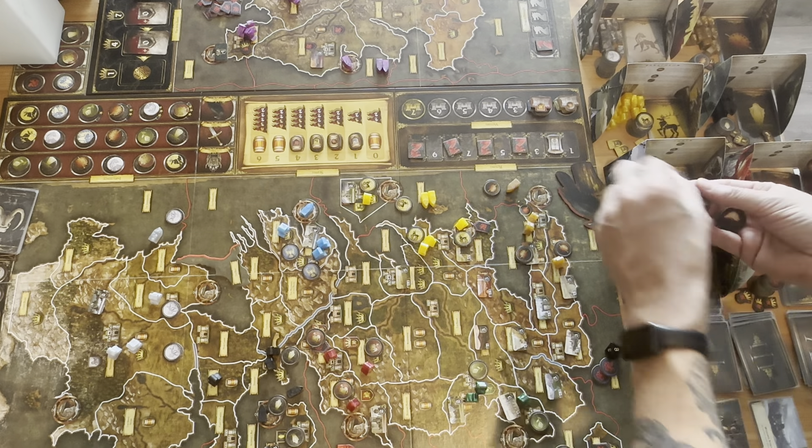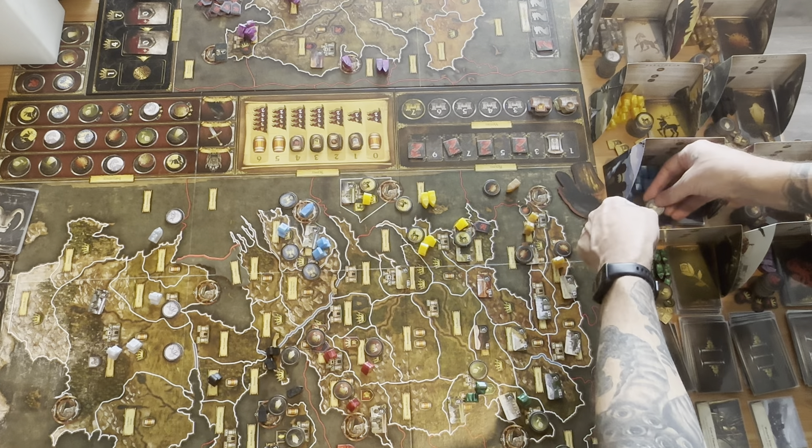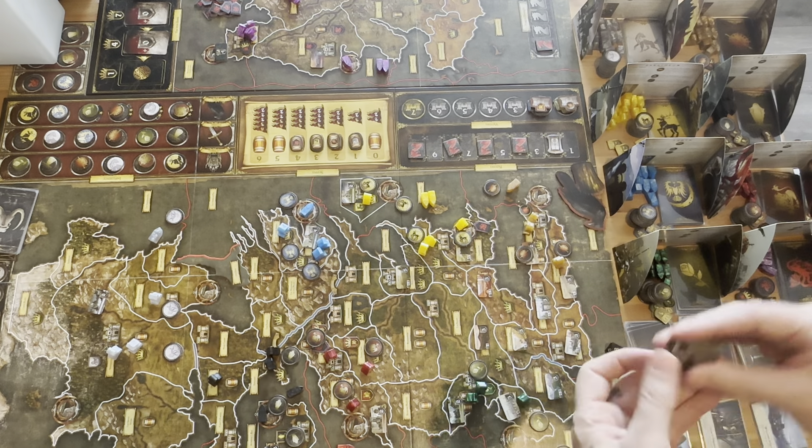And finally, House Targaryen. House Targaryen places their order tokens across their territories — march orders, support orders, and consolidate powers are all placed. That's going to do it for planning, so let's do our reveal phase.